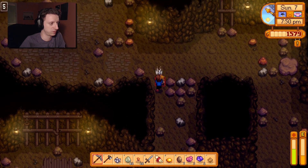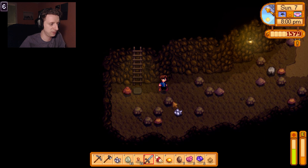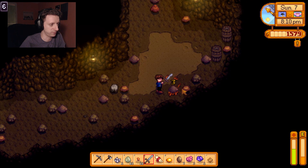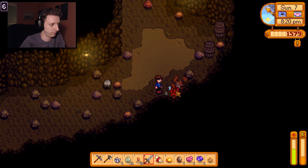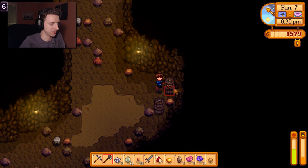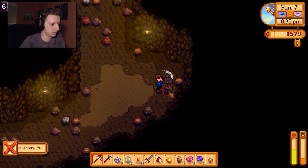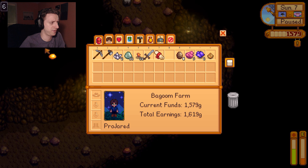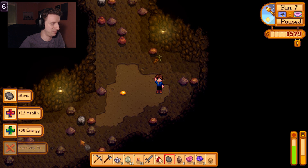Probably shouldn't go too much deeper without torches either. You can make torches — of course you can. I found it. Just do a little exploring, nothing too crazy. Killing stuff. See if there's any sweet treasures in these barrels. Yeah, more geodes. And some gross root things — oh, cave carrots! Sweet. I can eat these for energy and health. Cave carrots are the best carrots.